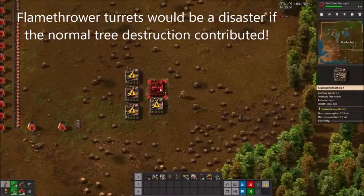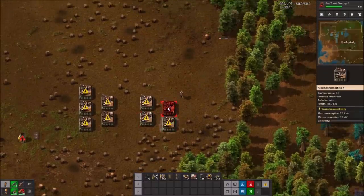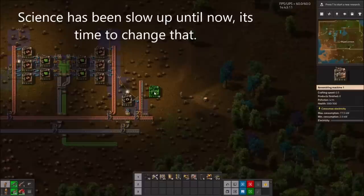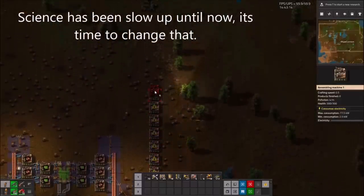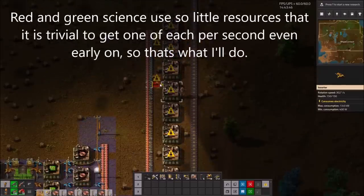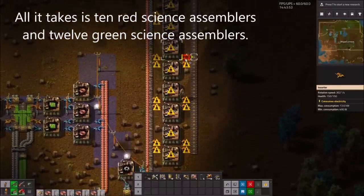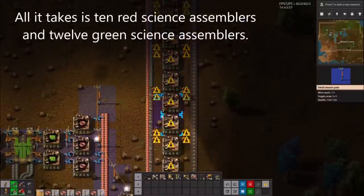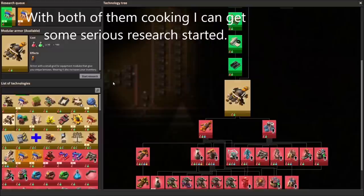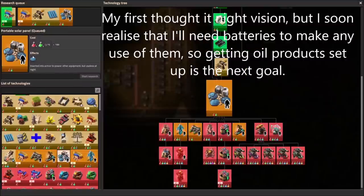It's worth noting that Rampant Evolution only cares about trees destroyed by pollution, not anything else — flamethrowers would have been an absolute disaster if normal tree destruction contributed. You've probably seen this green circuit build a billion times by now, but it's just too neat and elegant not to build. Our science production has been slow up until now; it's time to change that. Red and green science use so little resources that it is trivial to get one of each per second even early on. All it takes is 10 red science assemblers and 12 green science assemblers. With both of them running, I can get some serious research started. My first thought is night vision, but I soon realised I'll need batteries, so getting oil products set up is the next goal.